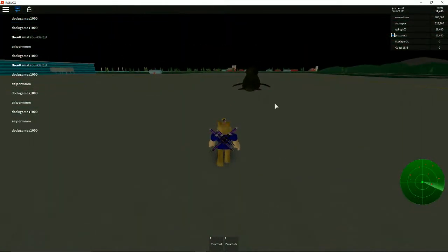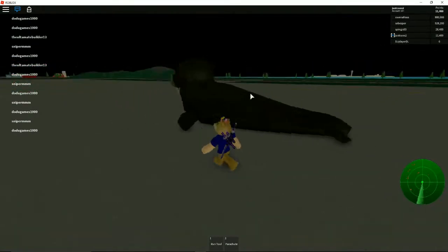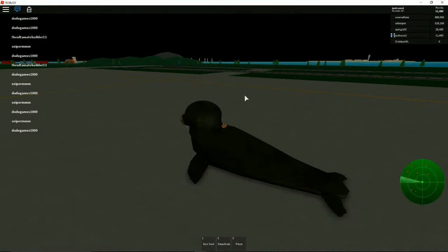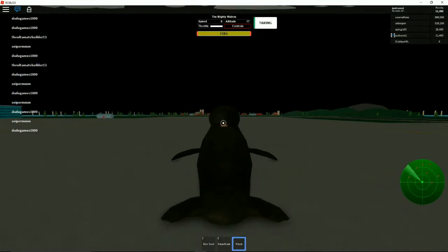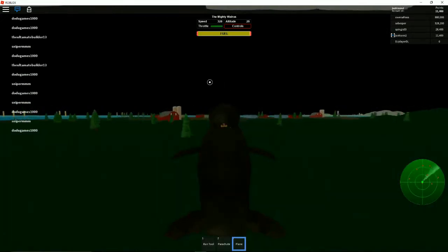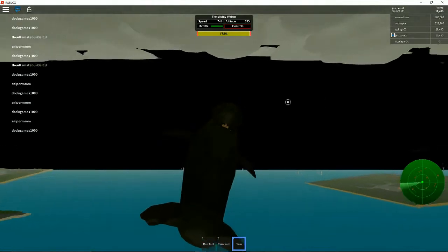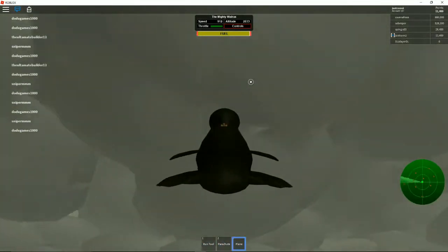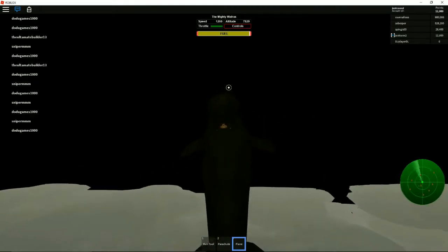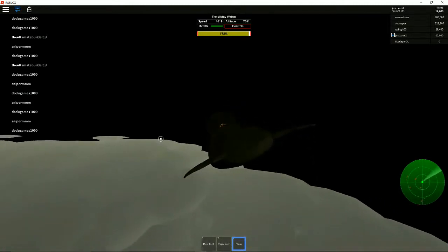Wait, did I get the walrus? Oh my gosh, you can fly a walrus! How? Is this even — has this passed the flight test? Doge can fly it! If Doge can fly it then of course other people could, because Doge isn't very good. Doge, don't go up — you're gonna stall the walrus! We're in the clouds. You don't want to stall the walrus. Since when do walruses fly?